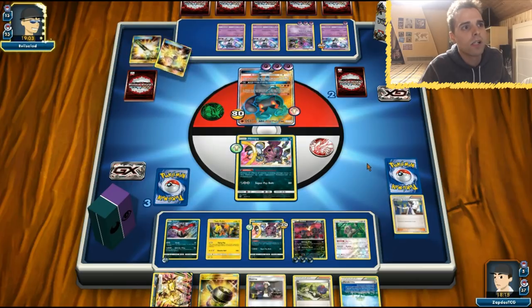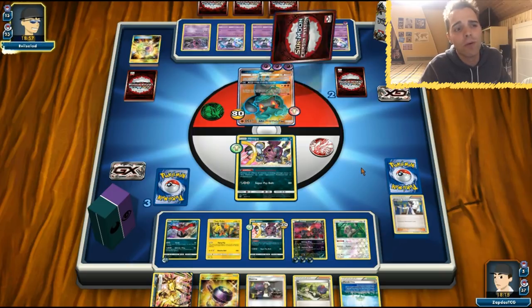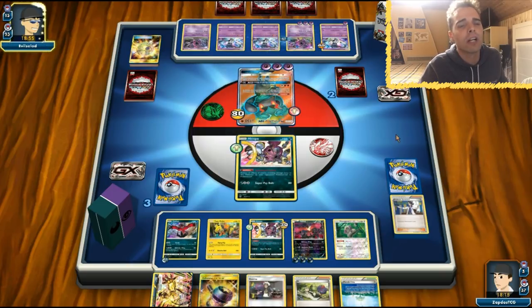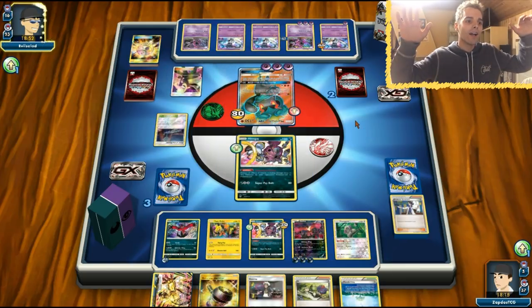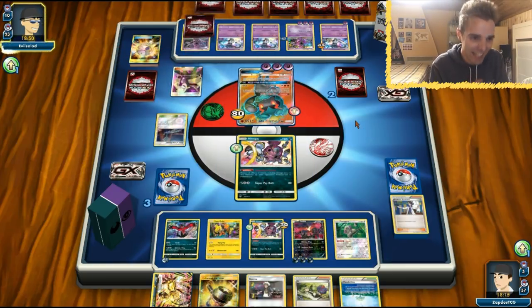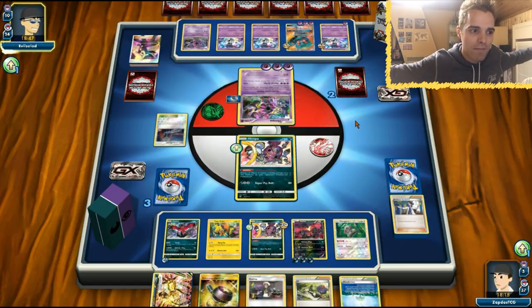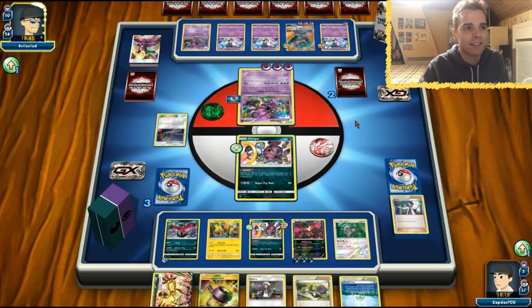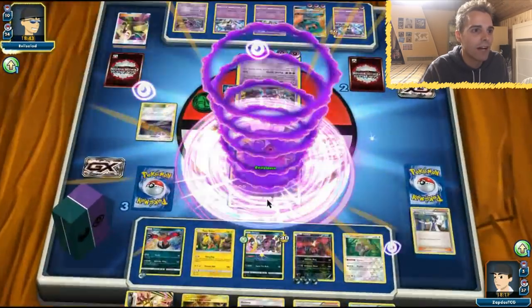Hoopa — what is going on? He definitely has Guzma. I don't want to see Guzma right here — if I see Guzma, I'm gonna cry because I got a misplay. Cynthia! We got it! Ladies and gentlemen, disregard my misplay. We have the E-Valto Break! We survived this hit — this is going to be game.